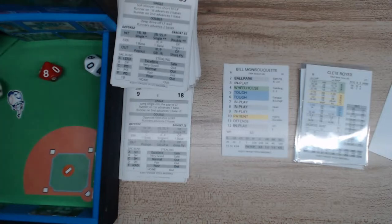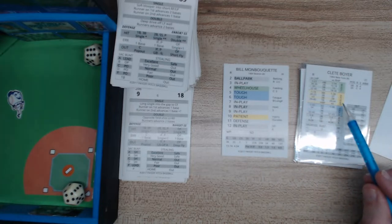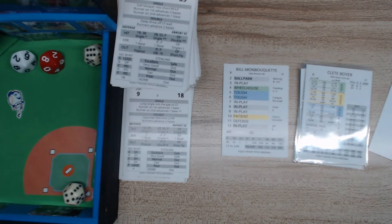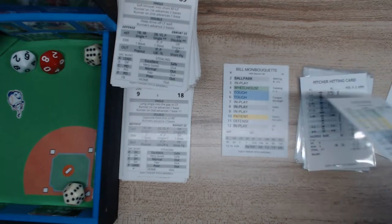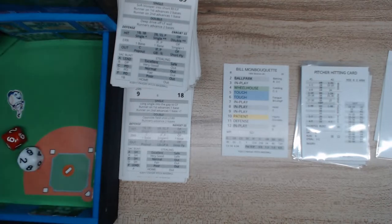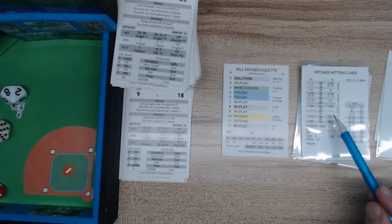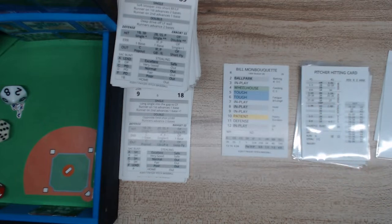Here's Cleve Boyer — an amazing third baseman. That's a 10, patient, looking on the right side — ground to short. Brousseau picks it up and over to first. Then it's pitcher Mayer batting. Monbouquet rolls a 5, tough, and a tough 48 — that's a strikeout. Monbouquet strikes out Mayer for out number two.